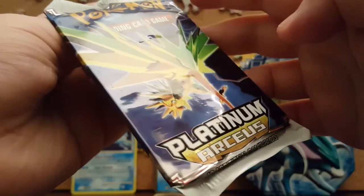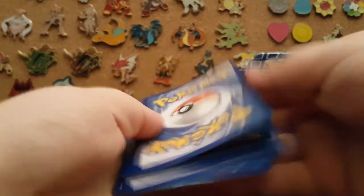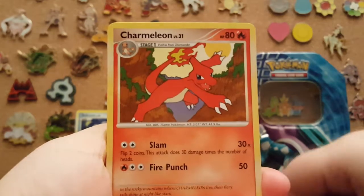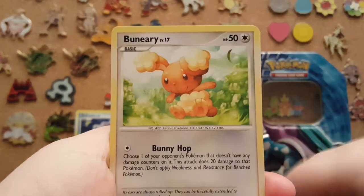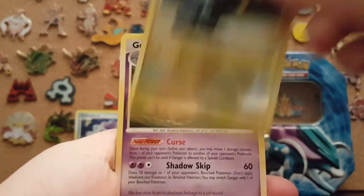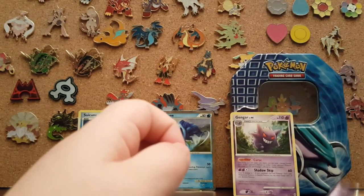Let's get into this Platinum Arceus pack. I don't want to ruin any of the cards because I know these are some older cards. These don't have TCGO cards either. Our first card is a Haunter — that's kind of cool art. Charmander or Charmeleon. Old Amber. Burmy. Makuhita. Tangela. Vespiquen. Our reverse is a Luxio, and our rare is a Gengar — look at that Gengar card, that's freaking sweet.